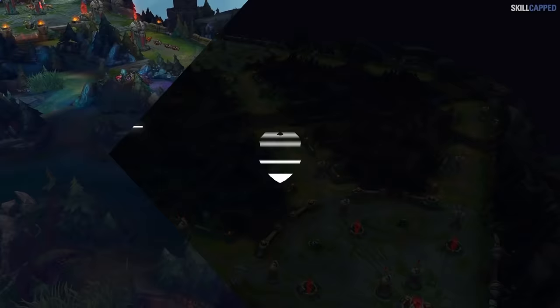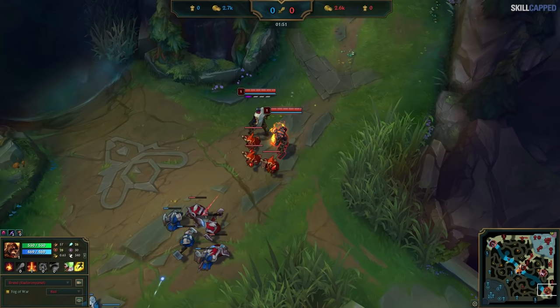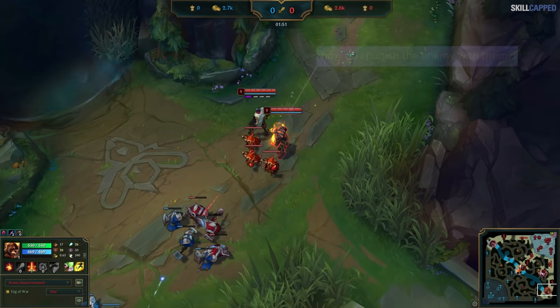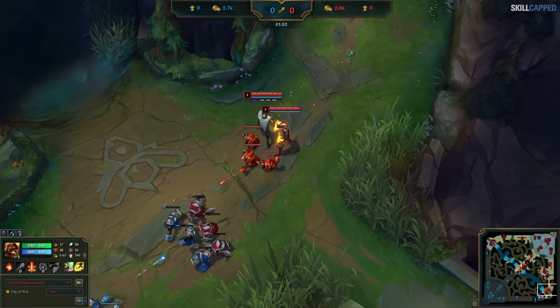Starting off, we're taking a look at a bot lane matchup in platinum. Let's follow along with Brand as he gets into lane. The first thing you should notice is that the enemy laners aren't here yet. Some basic questions you should always be asking yourself throughout the entire game are: what are my advantages, and how do I punish the enemy with them? We have a time advantage, meaning we can push minions while the enemy can't, and take control of any space. However, Brand doesn't do either of these things — he just stands behind his minions.